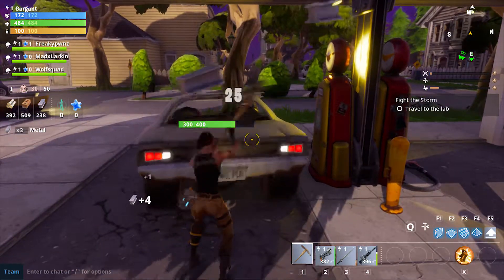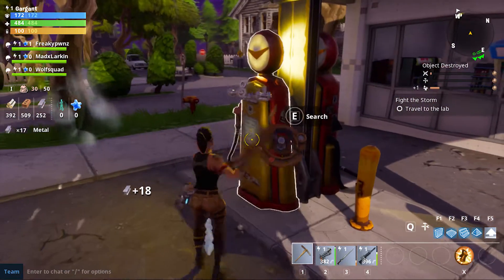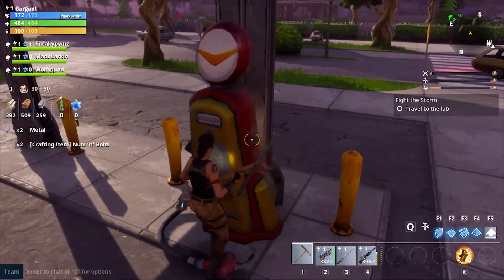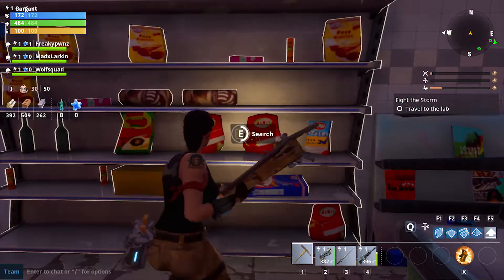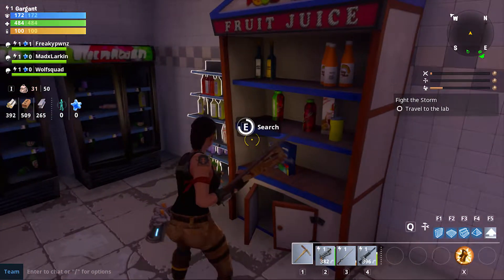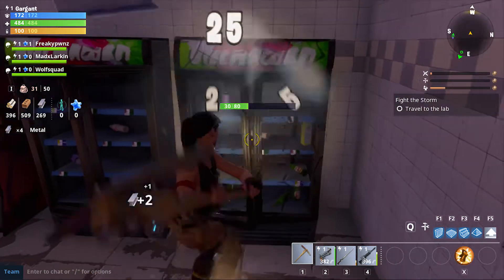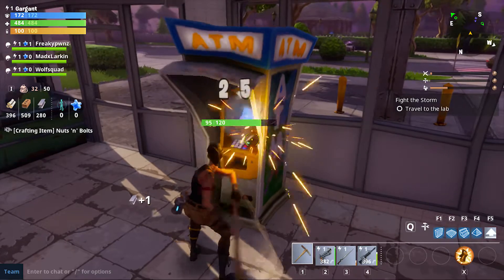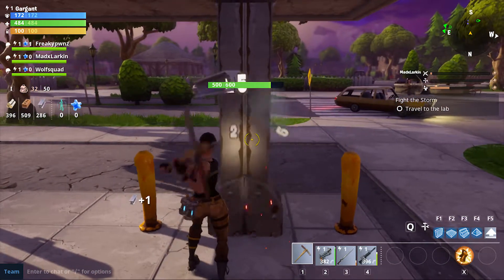These get destroyed too. Travel to the lab — the lab is in this direction, there's an exclamation mark, I can actually search this. Everybody's off in the other direction for the most part, which confuses me because the lab is to the west. That gave me wood which isn't really what we need — we need more metal. I'm going around trying to get a little more metal and resources.